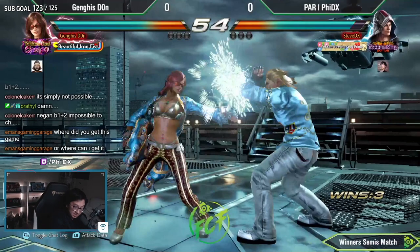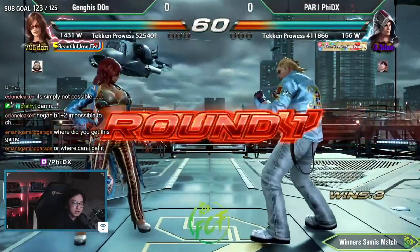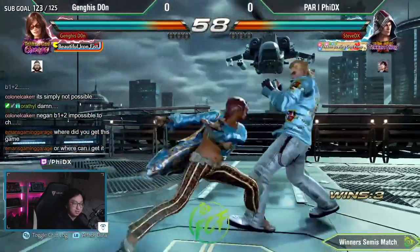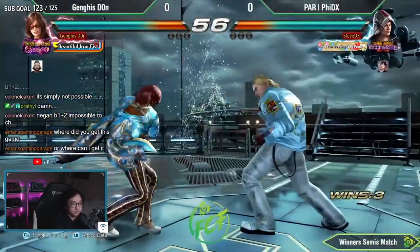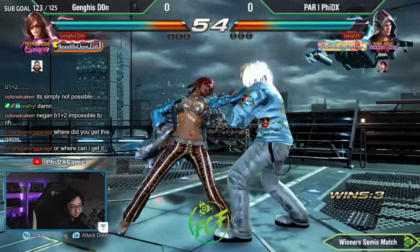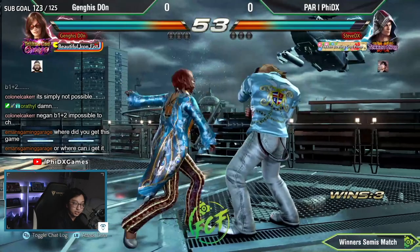Back one forward into Harrier cancel into full crouch and then while standing 1-1 — so the windows of opportunity there are ducking the second hit of while standing 1-1, or challenging the stance, but that's generally not smart. We're just going to say ducking the while standing 1-1 after the first stance transition. So that hit me — I have to hold the mix up, I can't mash here. I could have ducked that.